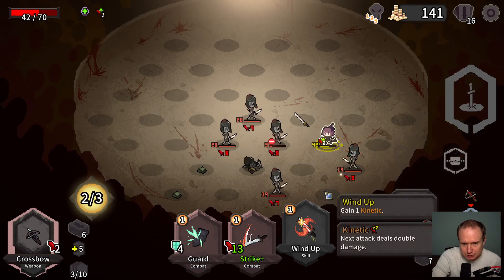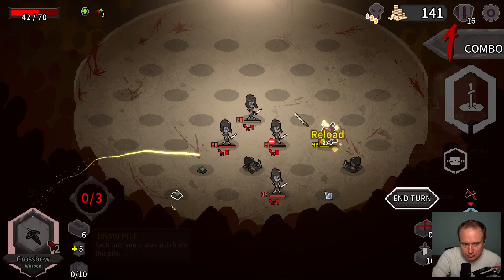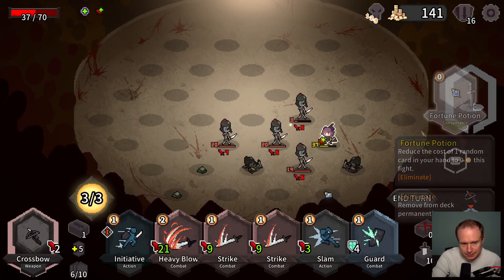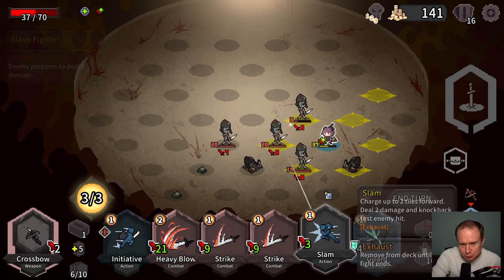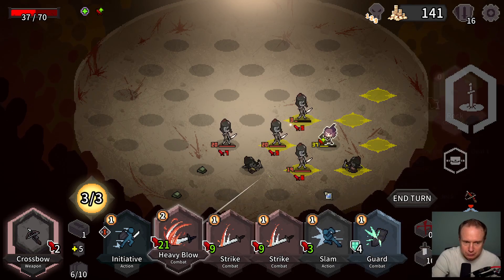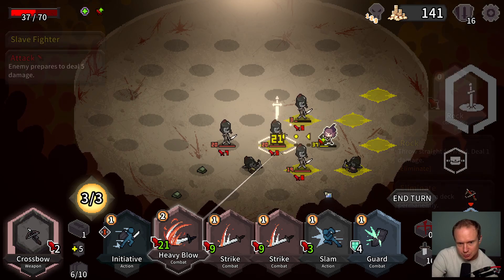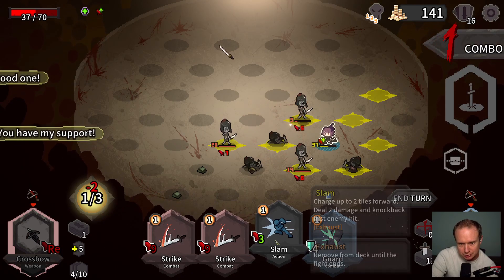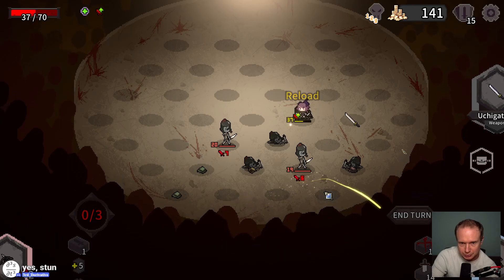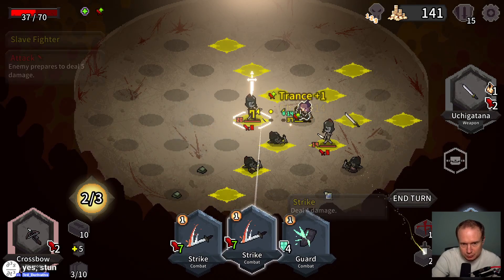If we wind up we get this kill. We're still taking unnecessary damage. What the heck is that right there? Now what happens when you knock someone into someone else — is that going to create a stun? Slam is doing 3 — maybe that's the kinetic strike. Okay, perfect, that actually worked out really well. Let's reload.